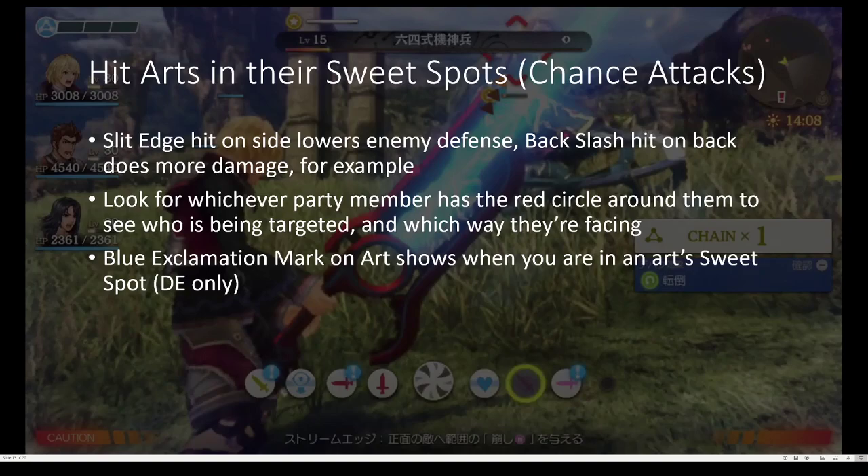So if you're using Shulk, for example, you're gonna want to focus on which party member has the red circle around them to see who's being targeted, and which way they're facing, and which way the enemy's facing, so you know what part of them is actually the side. And if you're playing Definitive Edition, like I mentioned, you get these blue exclamation marks to help you out too.